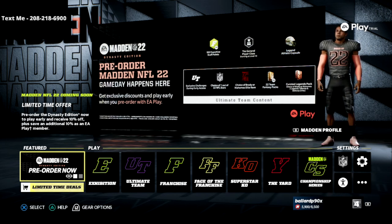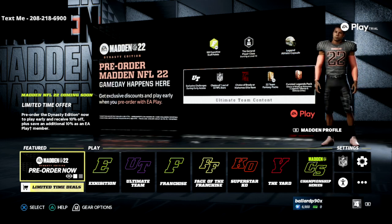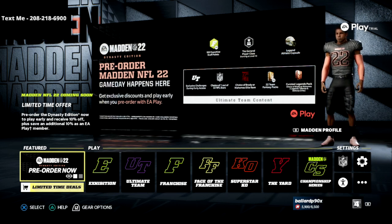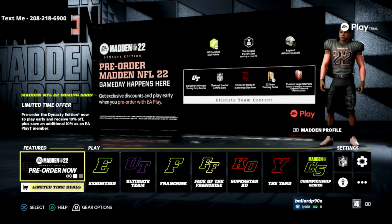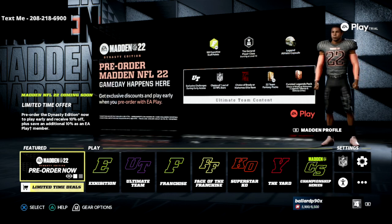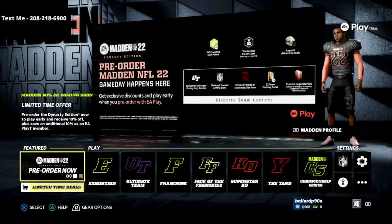I wanted to give you a quick tutorial on the best settings to set up before you play a game in Madden 22. Before we get into that, I want to let you know about my text message membership — it's a way to get the best schemes in the Madden community completely for free. All you have to do is text the word Madden to 208-218-6900 and every single weekend we'll be releasing free meta offensive and defensive scheme breakdowns through this text message membership.